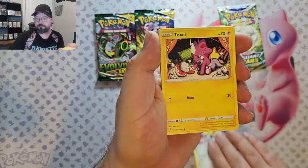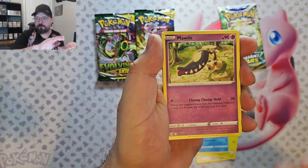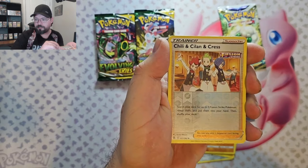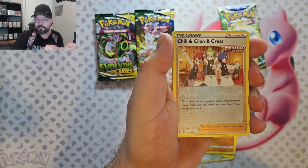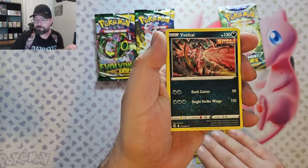We got a Meltan, Toxil, Staryu, Mawile, Makuhita, Chili and Sillin and Cress. Reverse, then we've got Givadal.